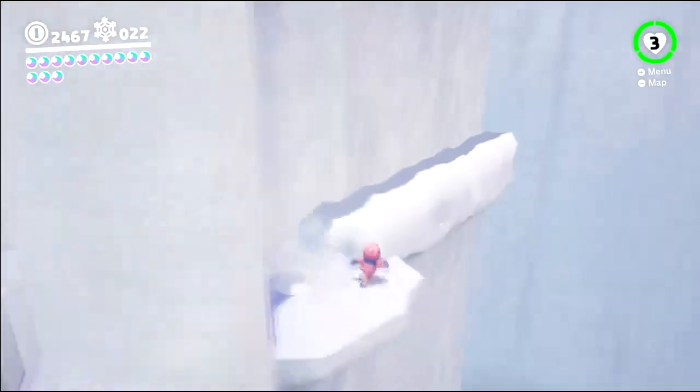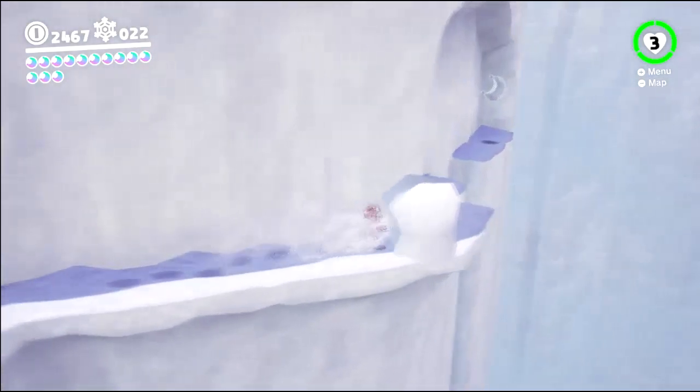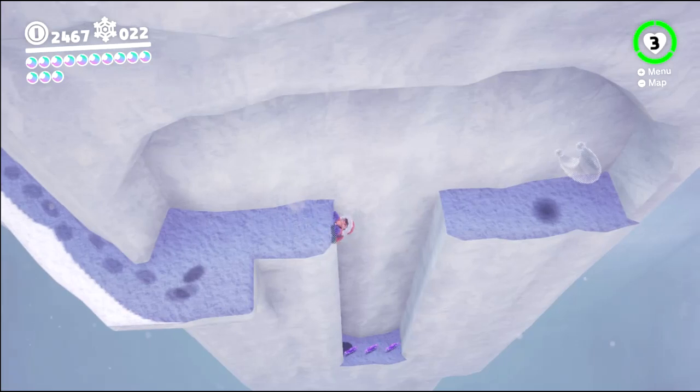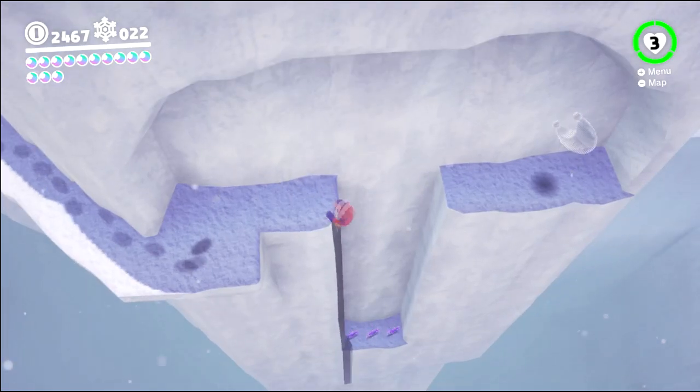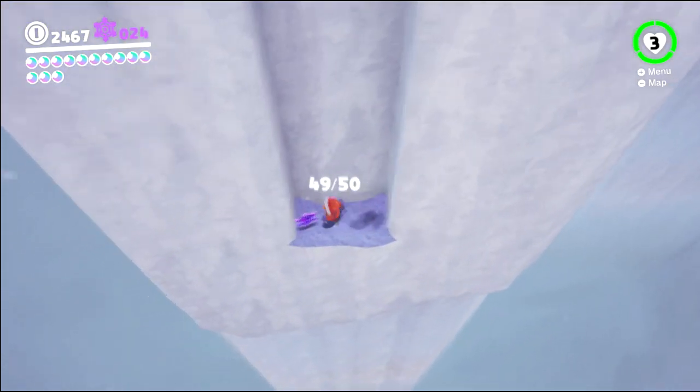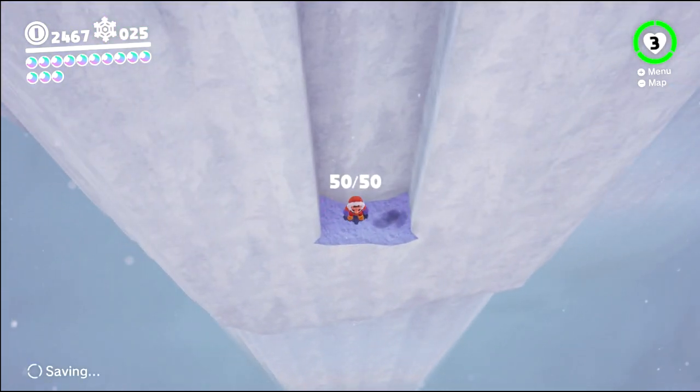Over here, this little hidden moon that I found before. Well, as it turns out, there's purple coins right there. How dickish of them to put those in a hidden little place like this. Well, that's the point of purple coins, I suppose.